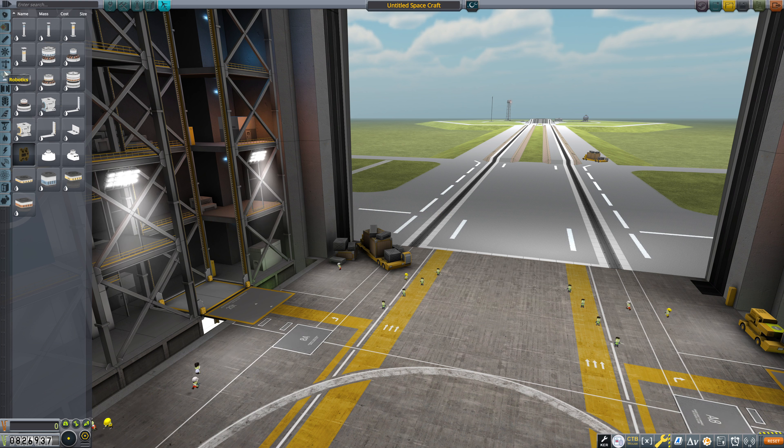Let's hop into mission control and see what we've got available here — is there anything we really want to do as part of what we're planning on doing anyway? Explore the sun, dock two vessels on or around the sun, rendezvous two vessels in orbit of the sun. Probably not.